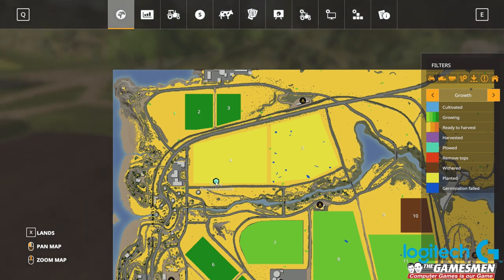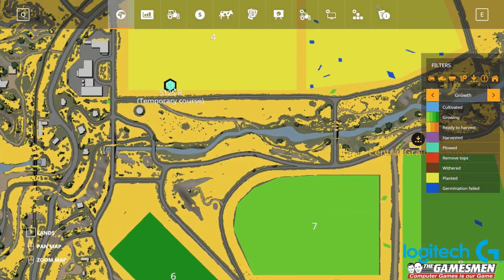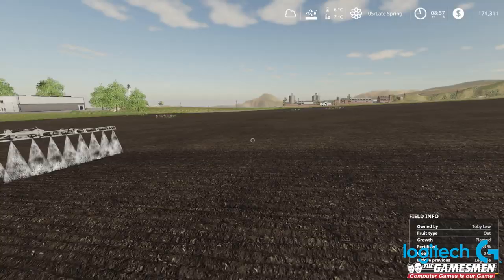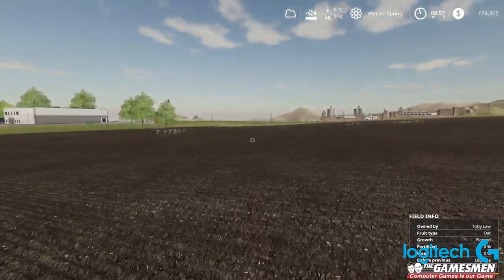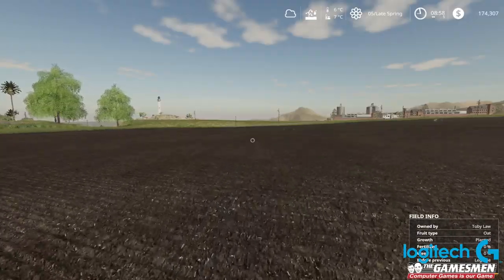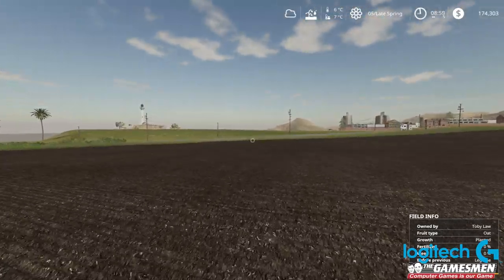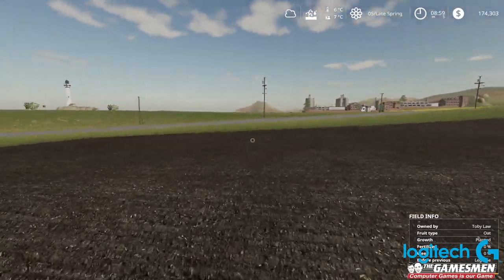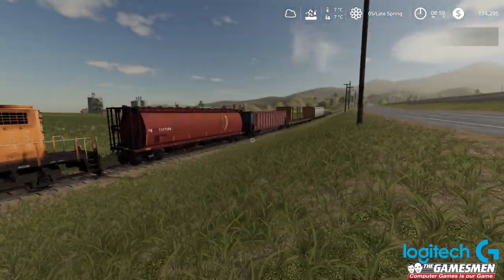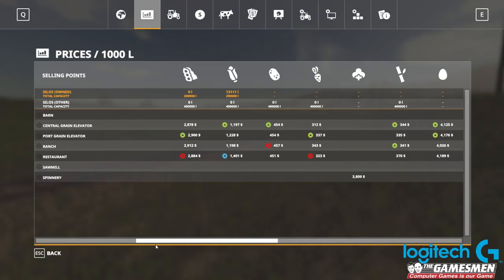I want to get down here quick. Let's jump out and let him do his thing. We should be able to set up a delivery point down here so I can get the tractor, wind rower, and mowers down here pretty quickly and get this whole field done. That should be the sugar beet field - it's a little bit over this way. Watch out for this train. There's great demand at the restaurant for corn but we don't have any corn.